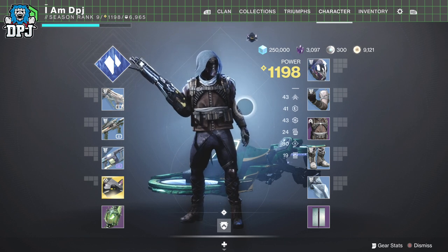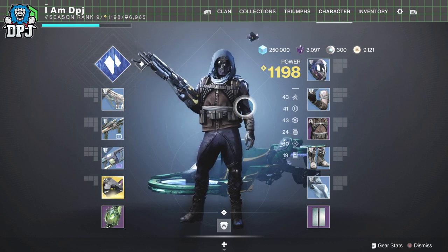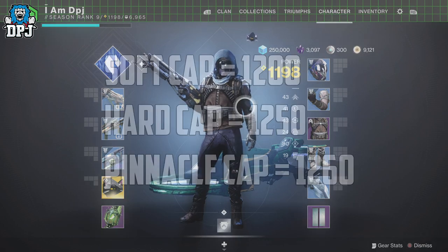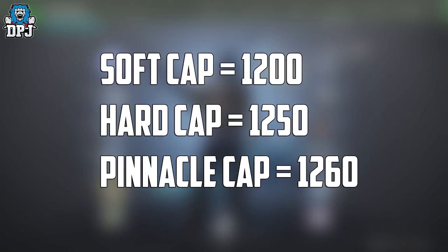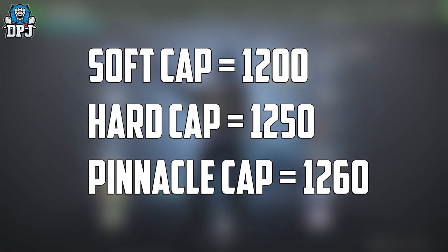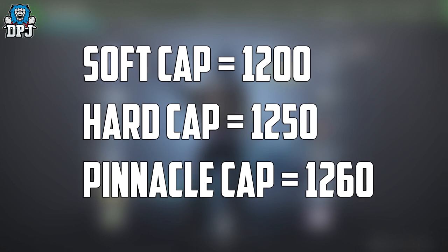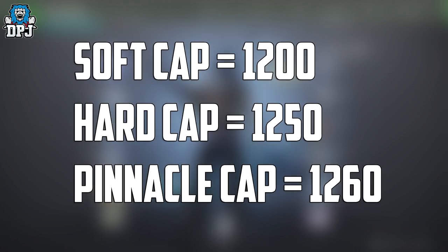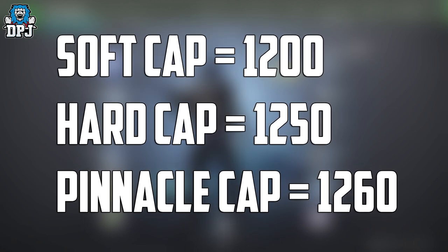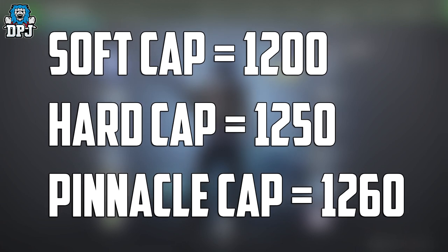We all know the order in which we need to obtain loot to maximize efficiency in gaining quick power level: hit the soft cap via getting blues, use powerful gear to get to the hard cap, then pinnacle to get to the pinnacle cap. With Beyond Light, the soft cap is 1200, hard cap is 1250, and pinnacle is 1260. Use blues to get to 1200, powerful to get to 1250, and pinnacle to get to 1260. It is as simple as that.